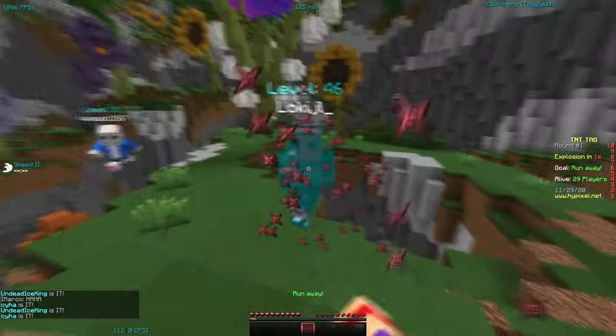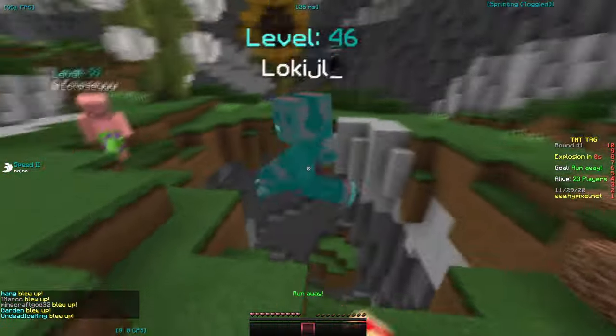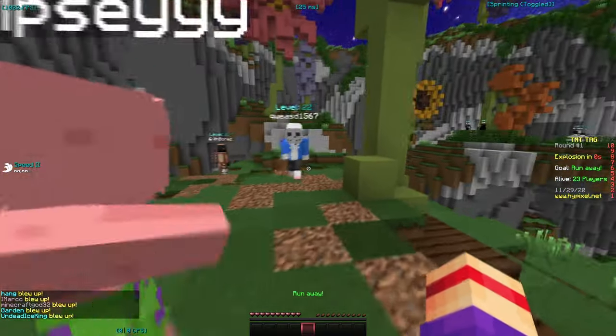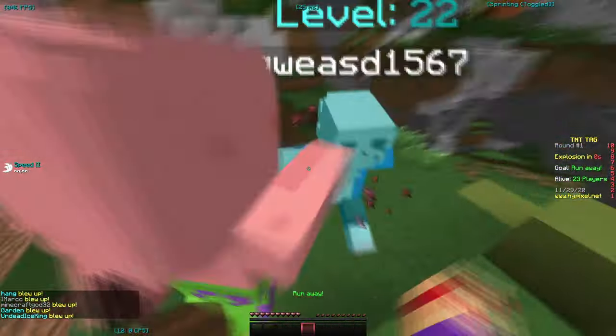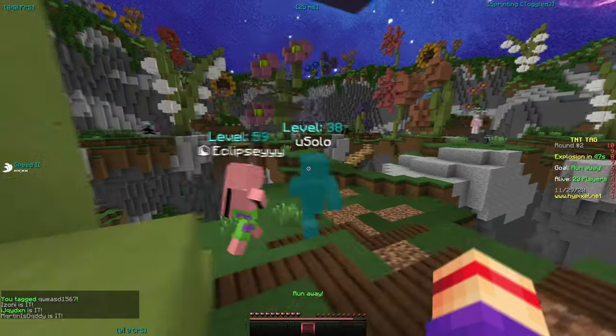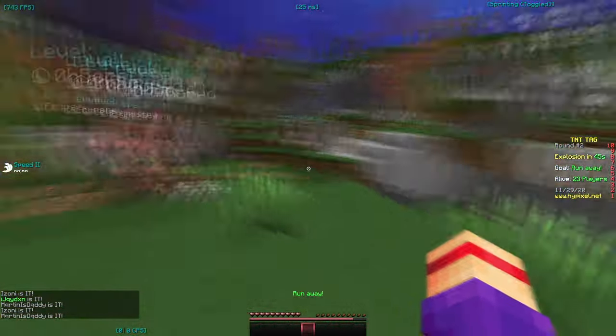Yep yep, Patrick, yep yep — we got it, we took them out. Oh jesus, what is that skin? Why do people have to be so weird? They did just knock him down by accident. Oh nice — that was a mistake, you're gonna punch me off too. What's going on?